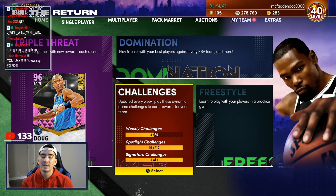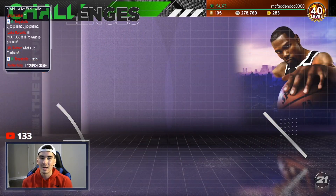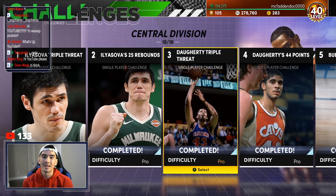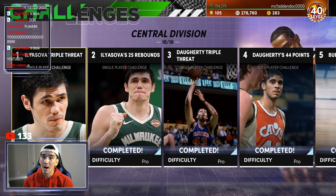First things first, the easiest game mode to get these steals in is Spotlight Challenges. You want to go all the way over here to the Central Division Spotlight Challenges, game number one. So even if you haven't played these Spotlight Challenges, even if you haven't unlocked these last nine games, all you have to do is play game number one, and you guys are about to see why.